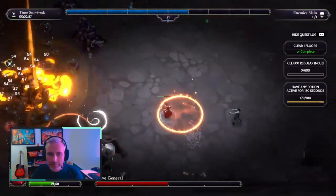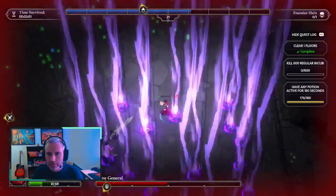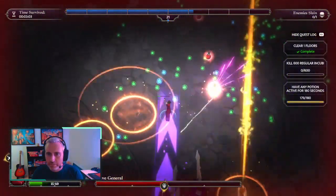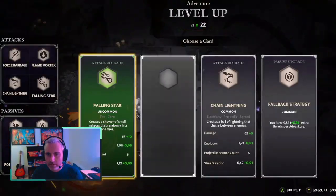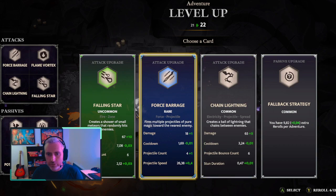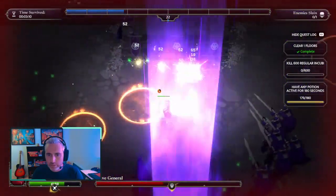Got some more attack from the boss here. He's not happy. Two potions — that is great. Force barrage, war, hit, bird. It's pretty good.